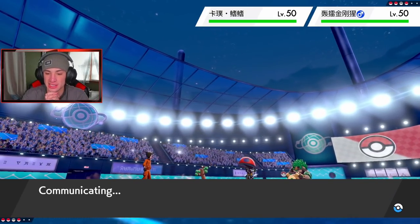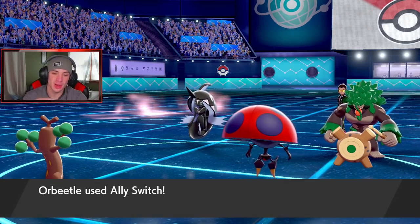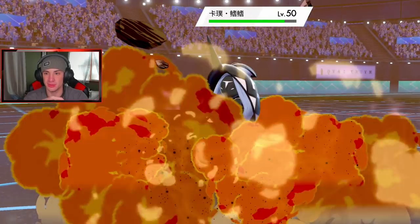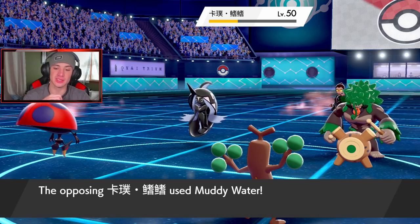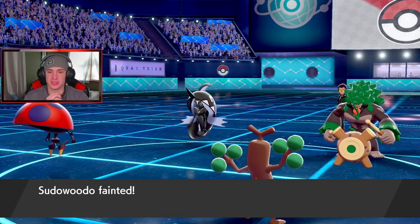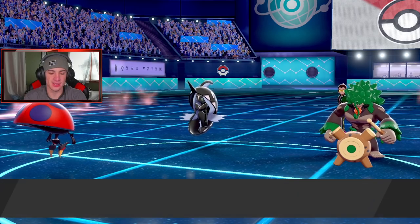I'm gonna Ally Switch again — throw him a curveball. I probably should have set up a Light Screen that turn, but I'm gonna go for the Ally Switch and try to fool him. He doesn't know where I'm going — I'm Ally Switching again. Head Smash coming out — do some big damage on Tapu Fini. He goes for Muddy Water — can Sudowoodo eat this? He does not. Oh, you buttery biscuit, man! Knock Off coming out here — that's my Life Orb, and I'm dead.